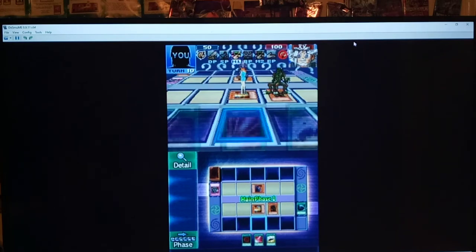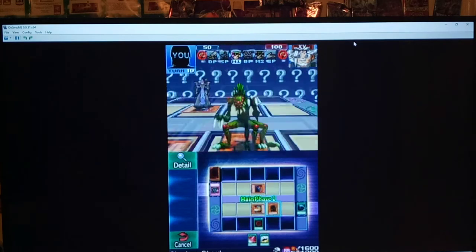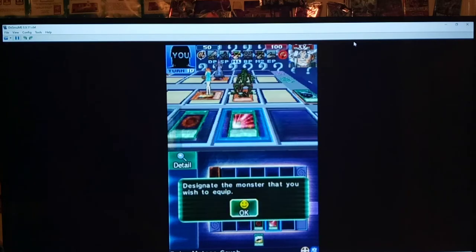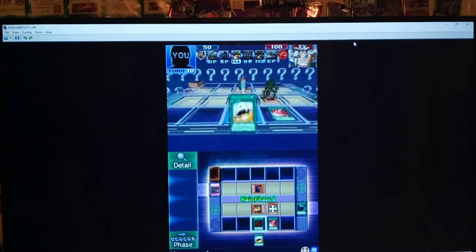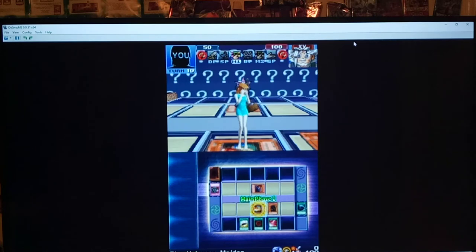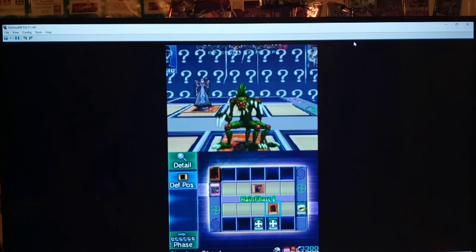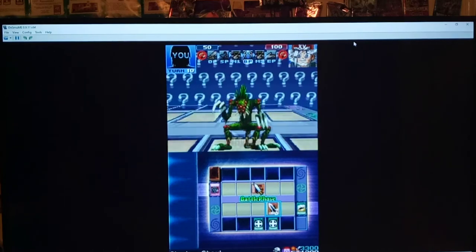That'll do that, and now Curse of Darkness is off the field. Now I think you just want to play everything from your hand. Megamorph on Shadow Ghoul. This one's tricky, because you have to use Megamorph, and Fairy Meteor Crush, because you have to do Piercing as well. And Mystic Walk will let us select Attack Points on Unhappy Maiden, because we need Shadow Ghoul's effect for the extra 100.